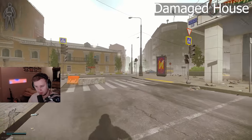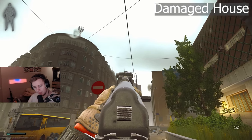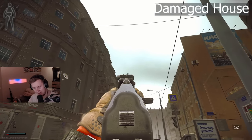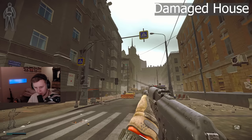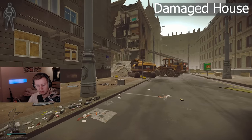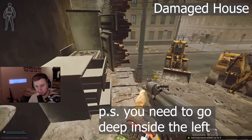There is another extraction available on the opposite side of the cinema. You go towards this building with a very tall structure on top — I know the word in Russian but not in English, let me know how you call it. There is a fully broken building right there and that extraction is called Damaged House. You come here, go up to the first floor, and this is where you extract, around this area.